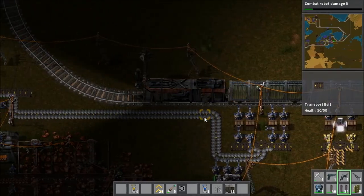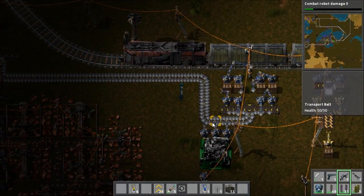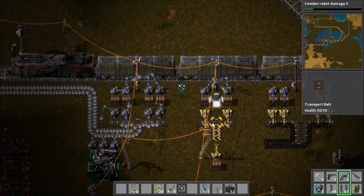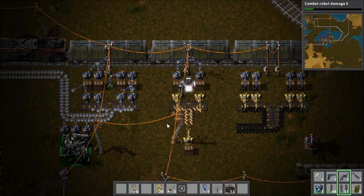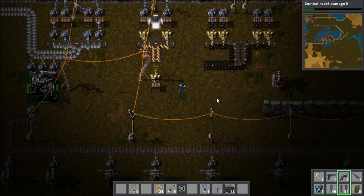This is the train station. This is where we unload all our stuff. It seems like the frame rate has a very direct influence on the actual speed of the game. This is where we unload all the iron, the copper and the coal, though at the moment the copper and the coal don't go anywhere — I haven't hooked those up yet.